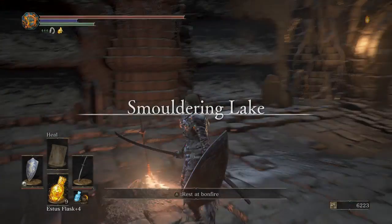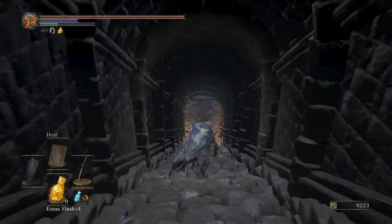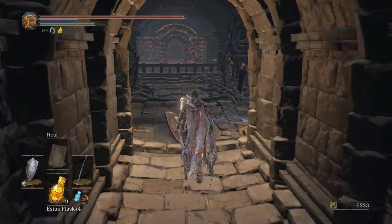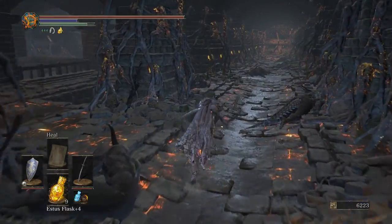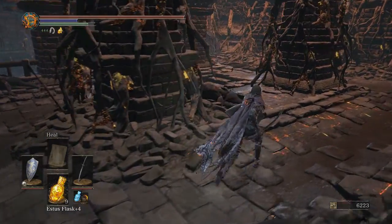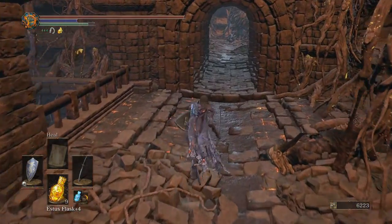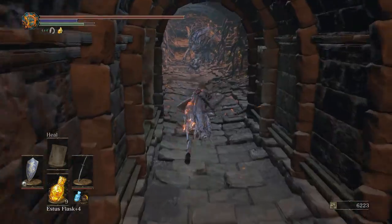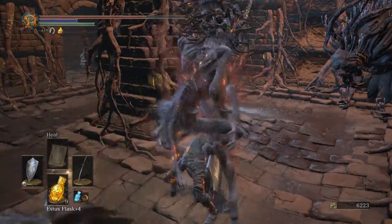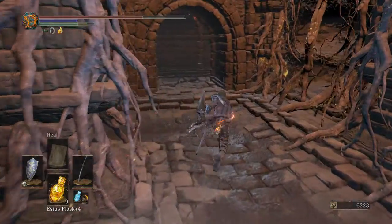I don't know how much we're gonna do in this area, but we'll obviously get the estus shard. It really pisses me off that they put an undead bone shard and an estus shard - not in a secret place exactly, but it's not the most obvious place in the world. Oh god, I got grabbed. I might be just screwed right now. I messed up the jump.